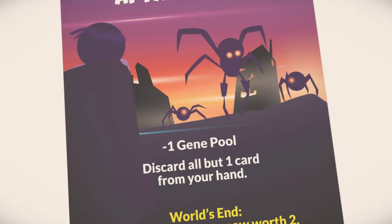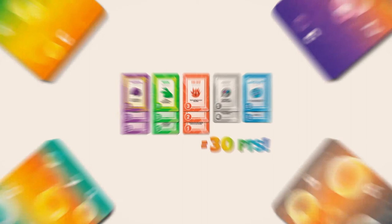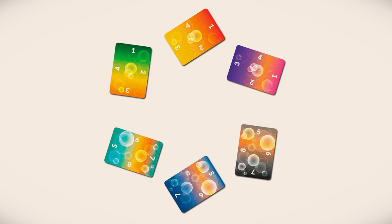After three catastrophes, the world ends and players tally up their score. The player with the most points wins. Doomlings has its own form of card drawing and hand management called your gene pool — we'll go over that in another video. Every card is unique and the setup is completely randomized, ensuring no two games are ever the same.